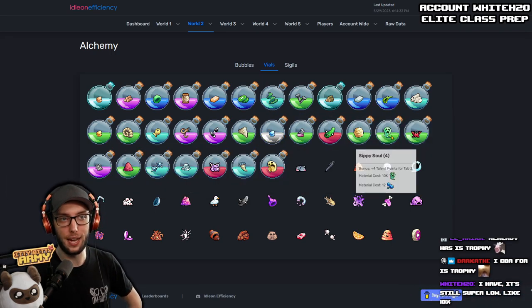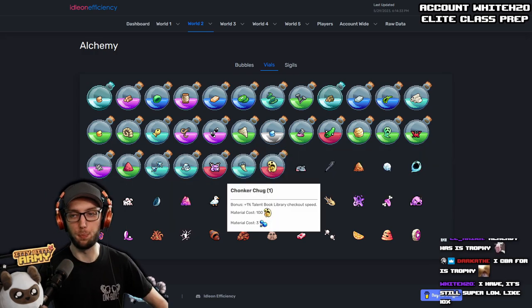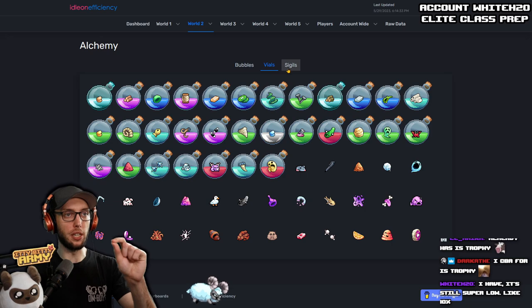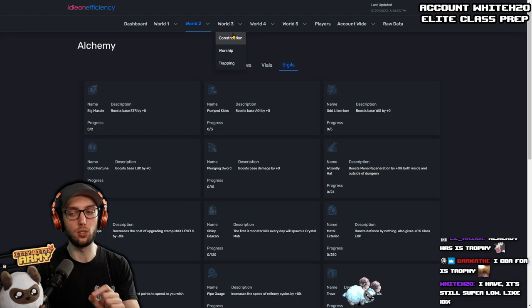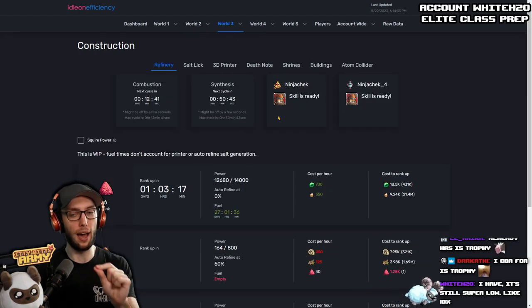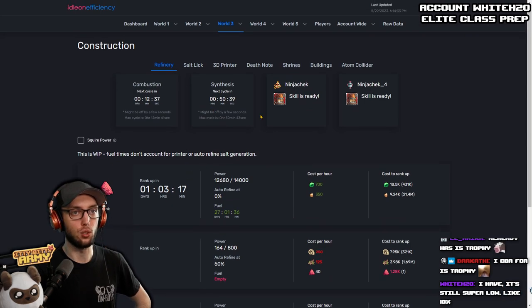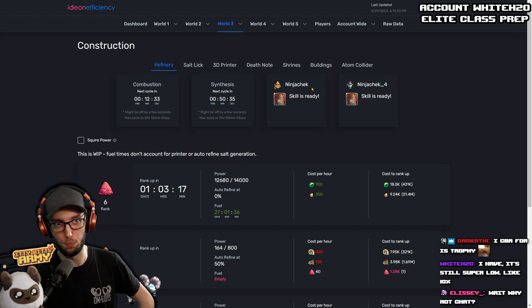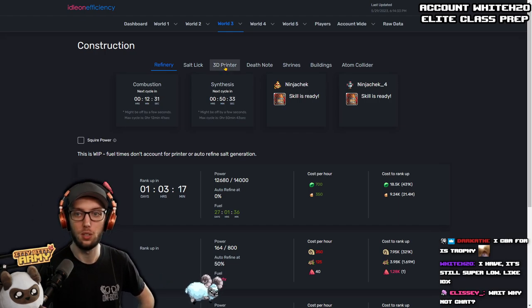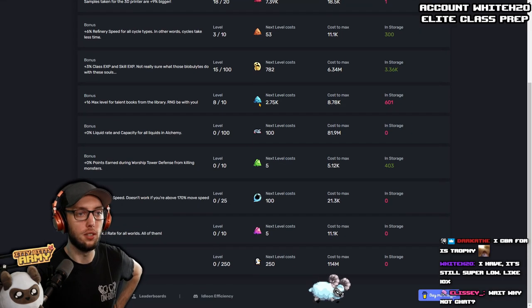Your vials are mostly at level four — you're already on track, working on all level four vials. That's the money right there. You're not working on sigils yet — perfect, do not work on sigils yet. Your ranks are starting to happen, that's good. Make sure you use your skills for your refinery — use both your Divine Knights.